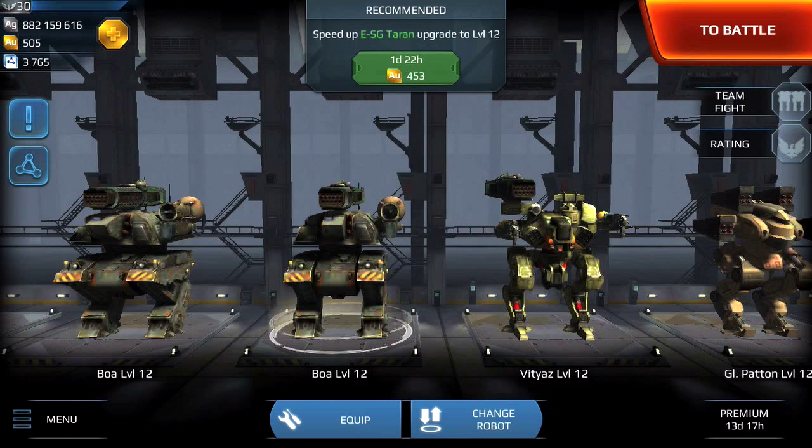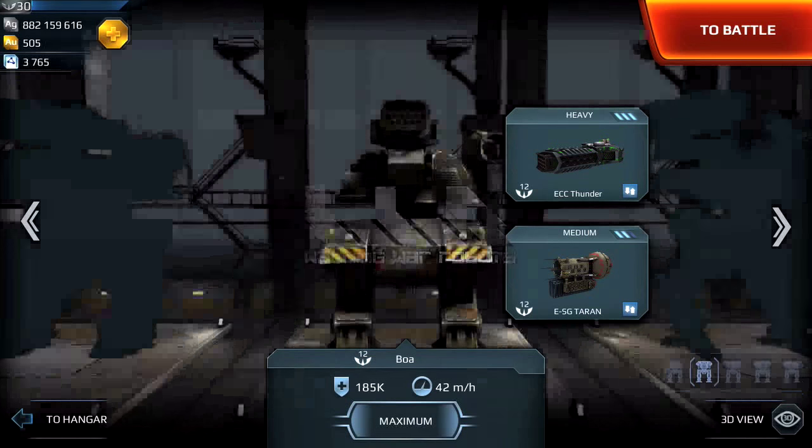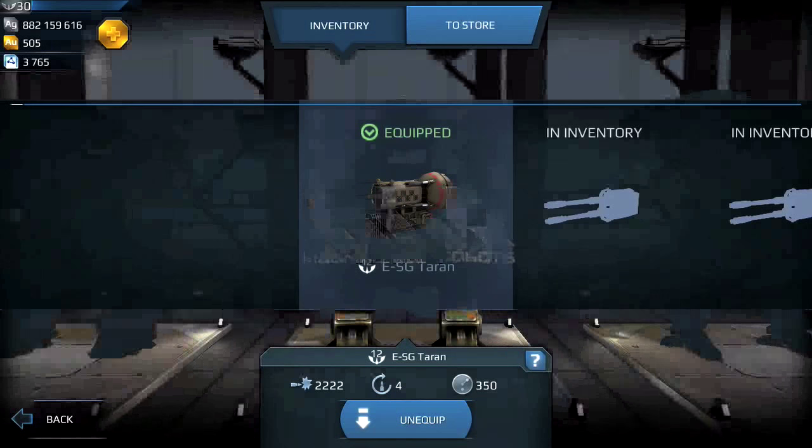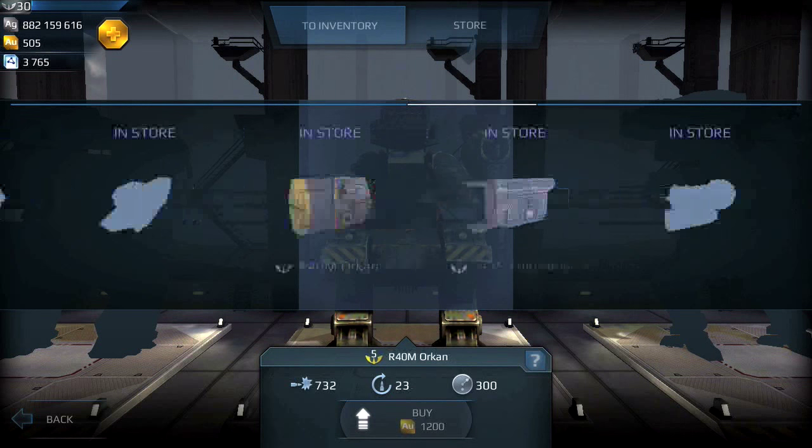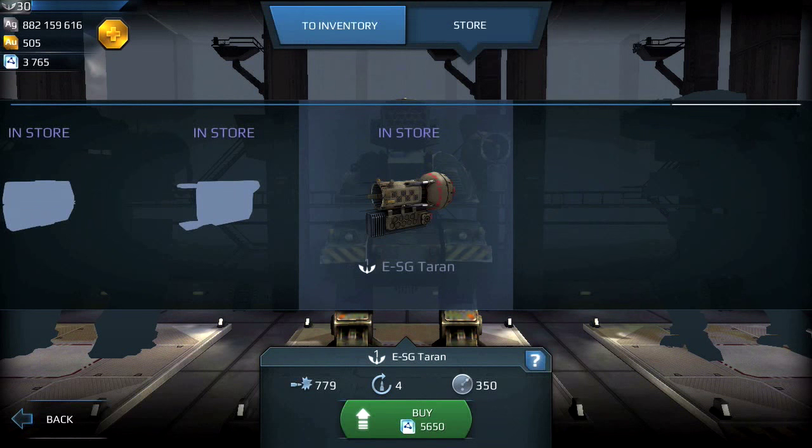Moving on to the Turan, which is a medium weapon. Like the Magnum, I'm going to the store and scrolling through all the weapons to see how much this one costs. This one costs 5650 workshop points, so I don't have enough and would have to save up to purchase this weapon.